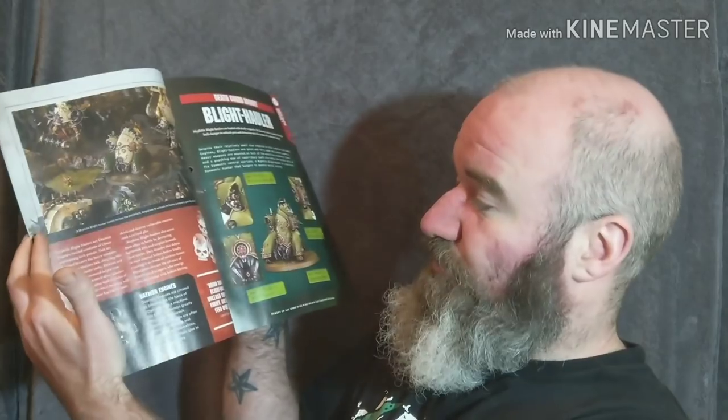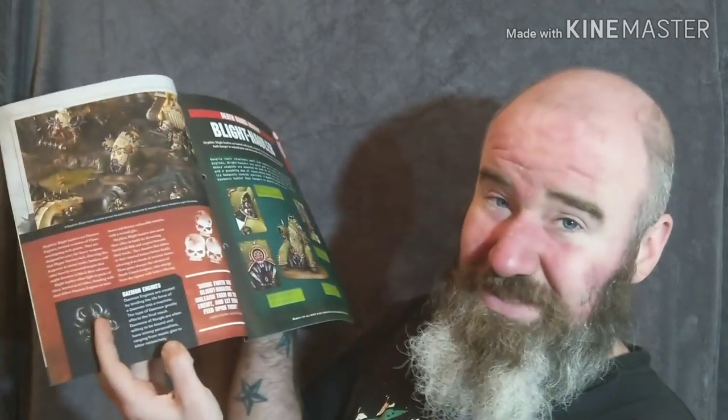On the next few pages, it gives you a slightly more detailed description and explains what Demon Engines are. If you don't know what Demon Engines are, it's basically a mixture — a melding of machine and a demon spirit. The demon is bound within the machine, and that's why you get all these fleshy appearances on a lot of the chaos machines. It's the demon's essence bound into the machine.